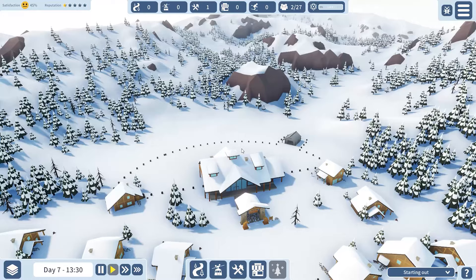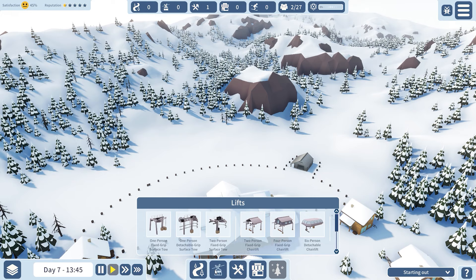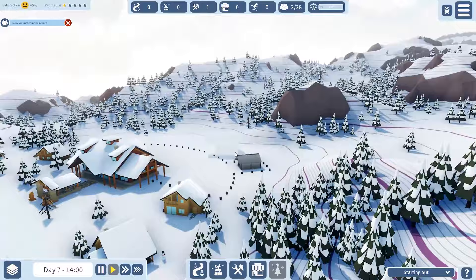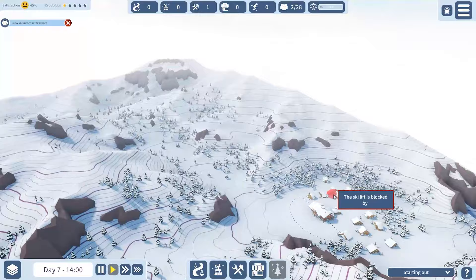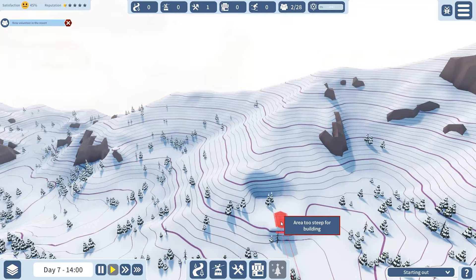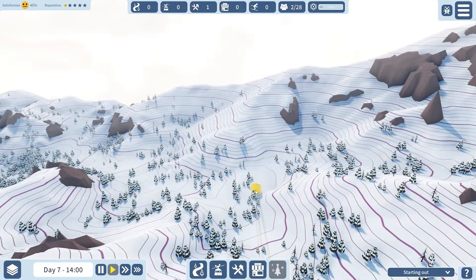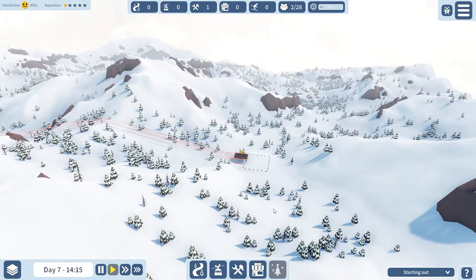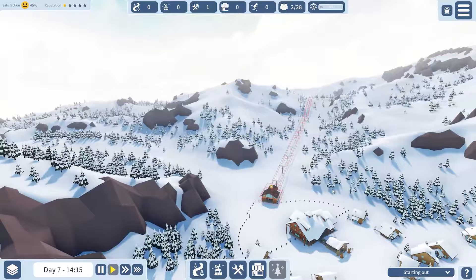With everything unlocked, you still have the three slopes. In total you have eight lifts — three surface lifts, three chair lifts, and two gondolas — depending on your specialty. The longest one is 800 meters. I just want to check how long that can go — and it can go across the map with no real issues, and actually go downhill too with no issues. That's something special you get by unlocking everything from the start.